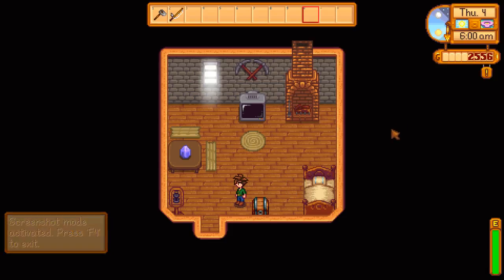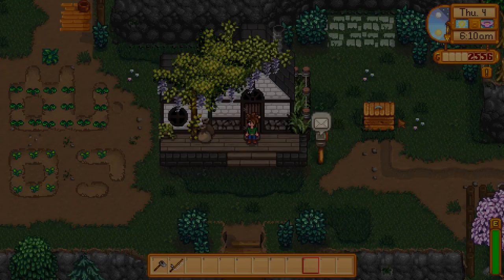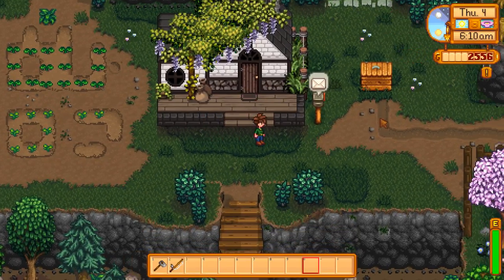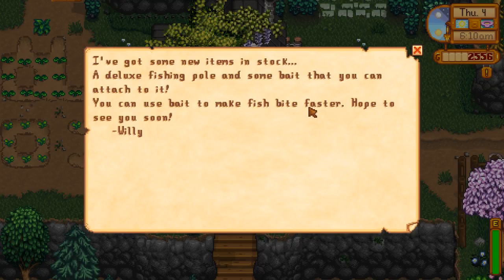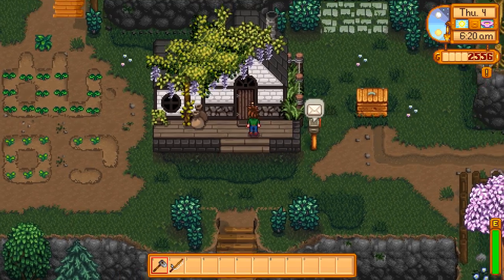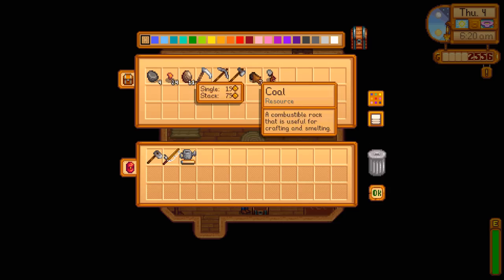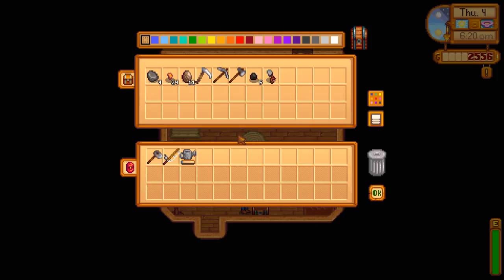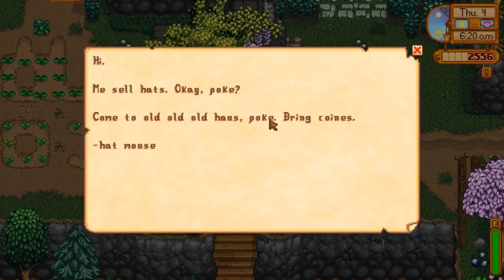Screenshot mode activated — that's my recording and screenshot button. Start of a new day, it's a new dawn, it's a new day. I've got some new items in stock: a deluxe fishing pole and some bait you can attach to it. You can use bait to make fishing better. I might buy it — no, I shouldn't, but it's hard to decide sometimes.